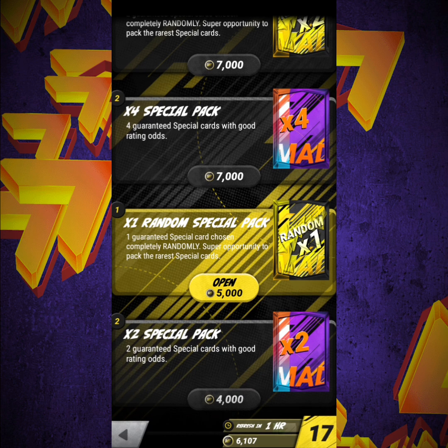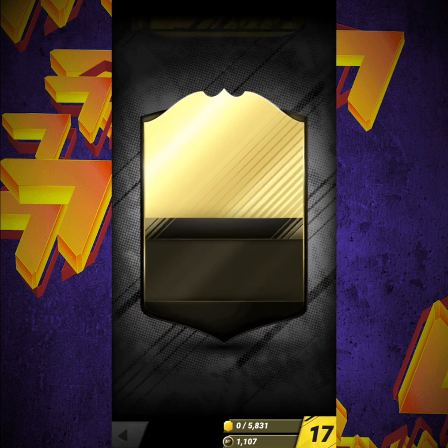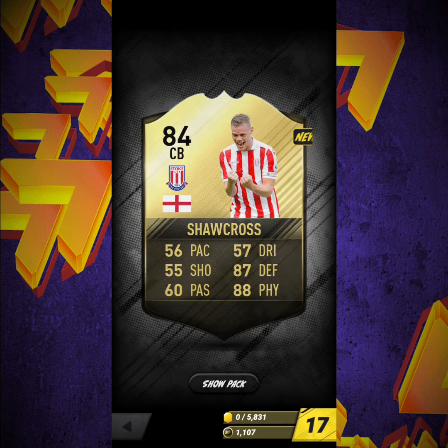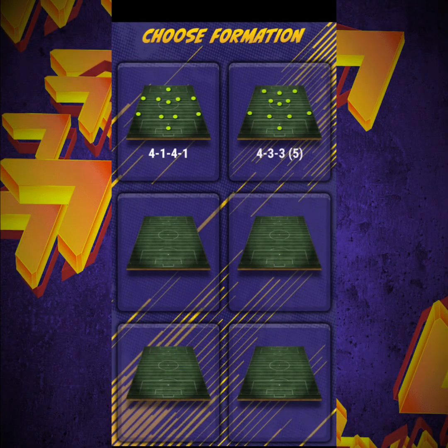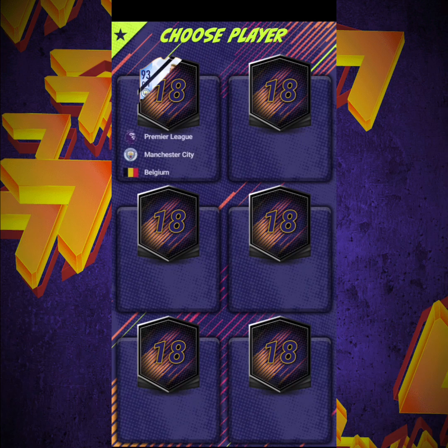We're going to open a 1x random special pack to see if we can get anything decent — which we don't. We get a short cross. That's just humiliating. Madfoot 18 seems like they've gone with a Team of the Year vibe.